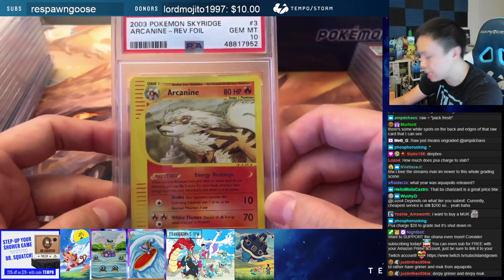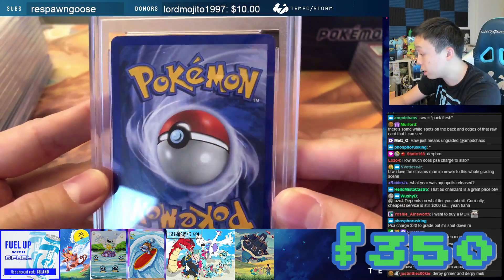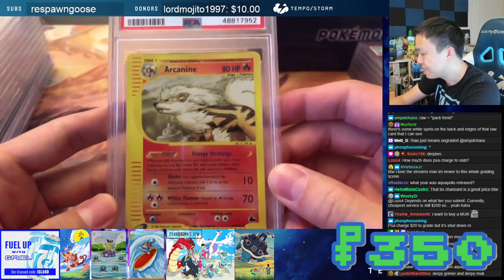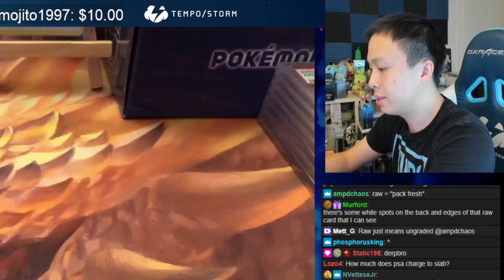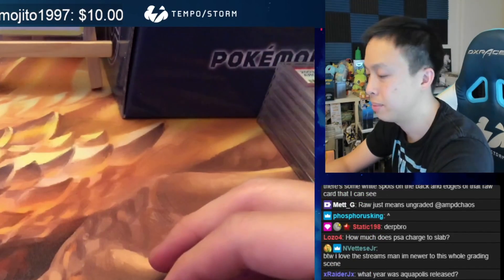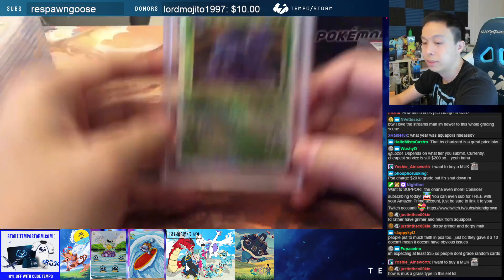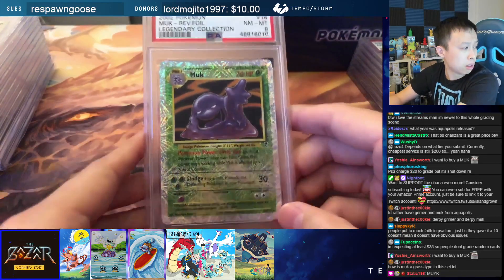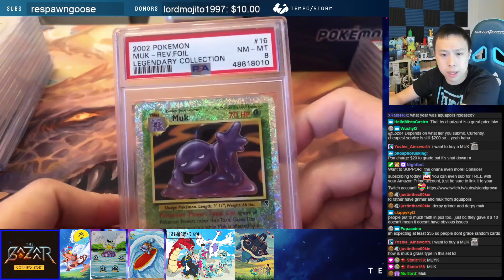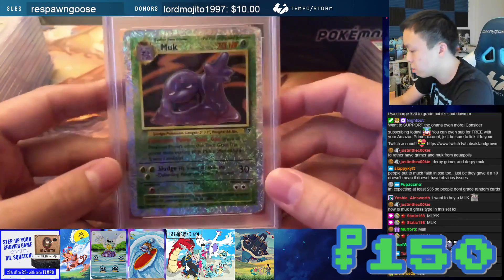Arcanine PSA 10, Sky Ridge Reverse Holo — $350. Wow, for an Arcanine? $350 for Reverse Holo Sky Ridge. Reverse Holo Machop from Legendary Collection — this one here is a PSA 8 Legendary Collection. This one is $150 if you're interested in this Reverse Holo.